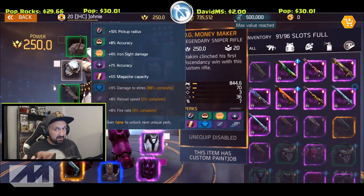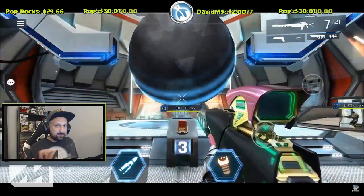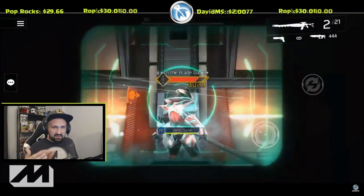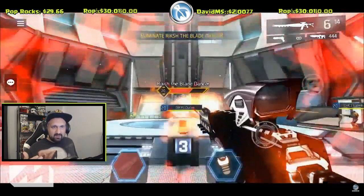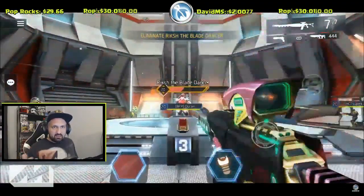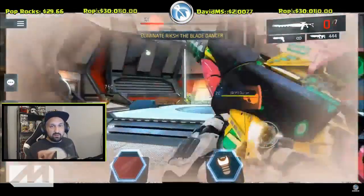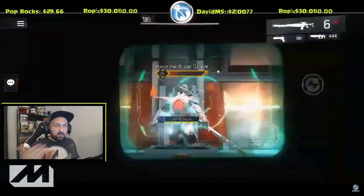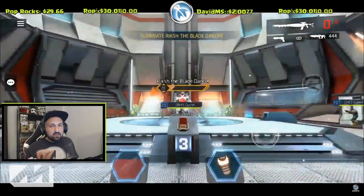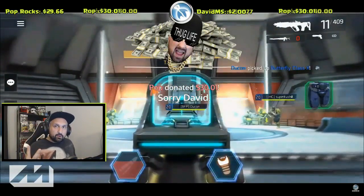But here comes the bad news. This clip was taken on my last stream with a couple more perks unlocked, including the 4% iron sight damage. You can see 3029 damage while scoping and 3029 without scoping — the 4% iron sight damage is simply not working. Also, the 5% extra magazine size does not work either. So that's two dead perks out of eight on that legendary sniper.